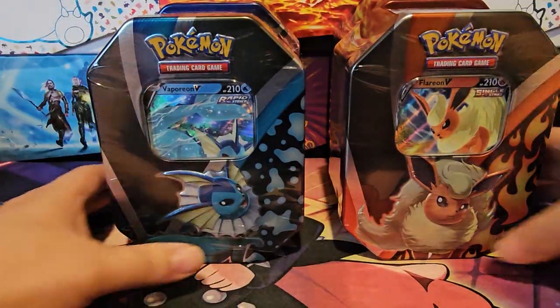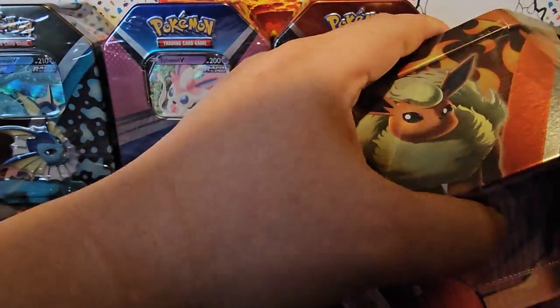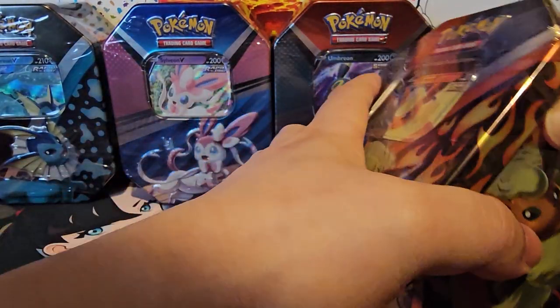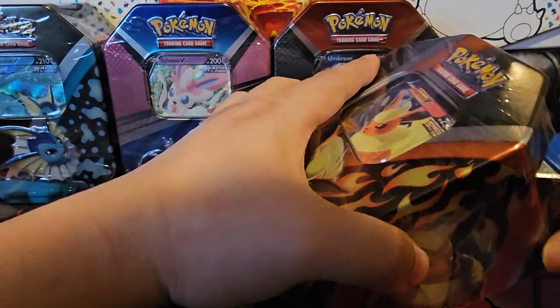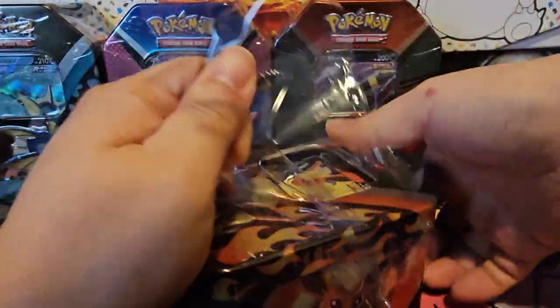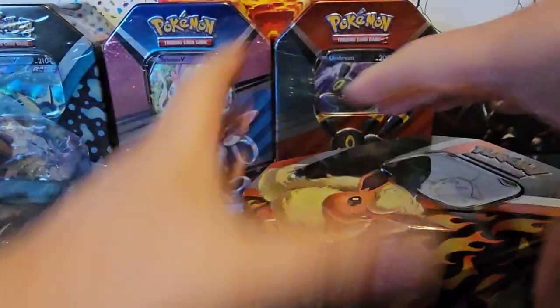We have four tins — one Vaporeon, one Flareon, one Sylveon, and one Umbreon. Each of these tins has four packs. I believe there are two Scarlet Violet Base Sets and two Paldea Evolved. Sadly there's no Obsidian Flames, so no chance at a Charizard today.